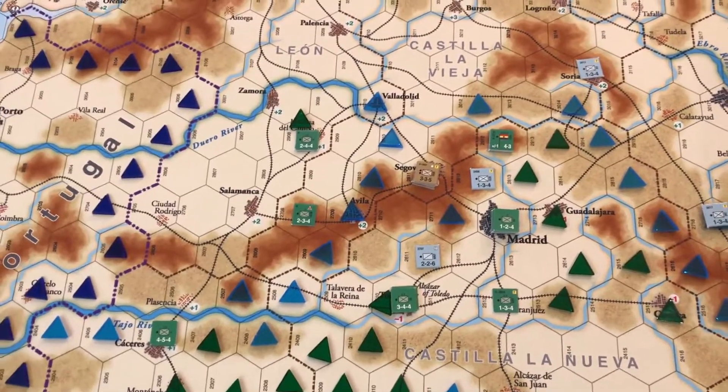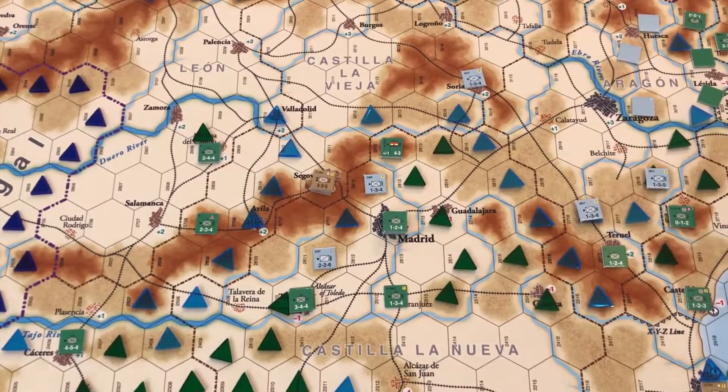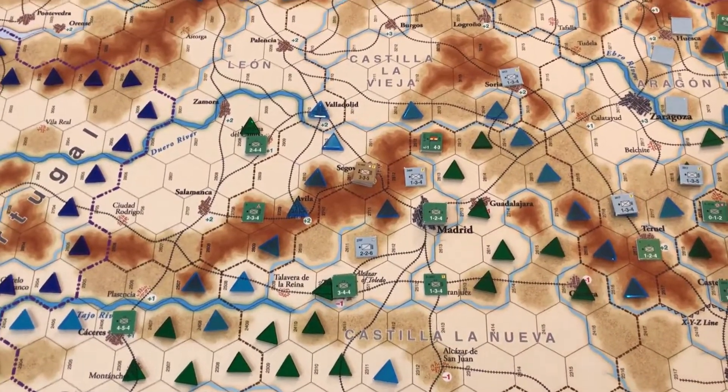The blue markers here represent nationally controlled hexes and the green triangles represent Republican, because we have to keep track of it for march movement and things like that on the rails.